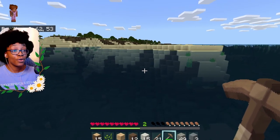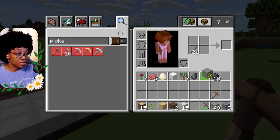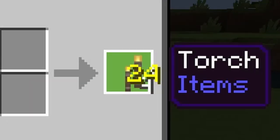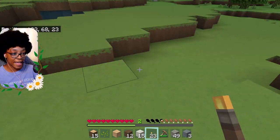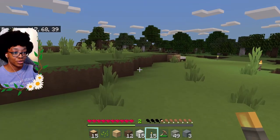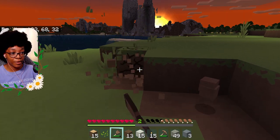We've got quite a bit of coal. Let's go home, make some lights, and then we can be safe from monsters even at night — and then we can feel safe to start building our first little home! We're at our home base and we're gonna make some torches. I want to say torches protect you about 10 blocks out, but maybe I'm wrong. We've got ourselves a little circle of protection — hopefully that'll do the trick!